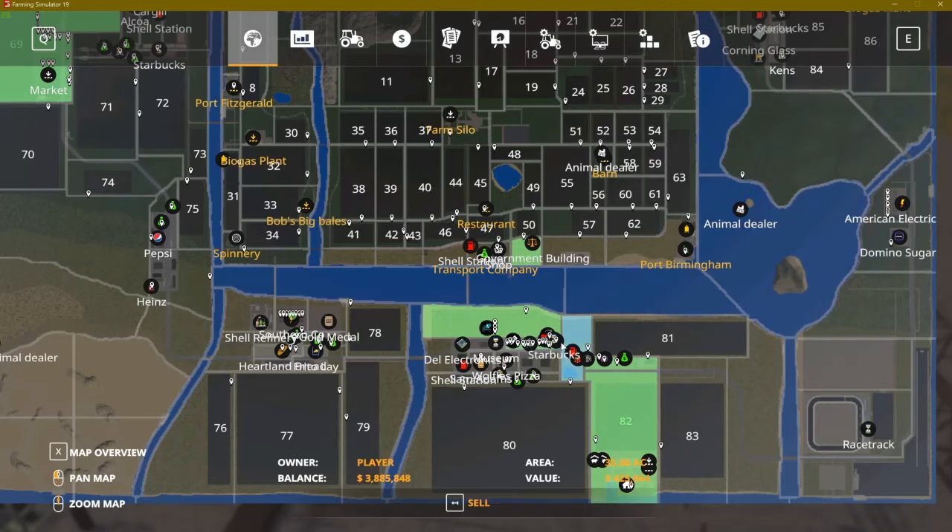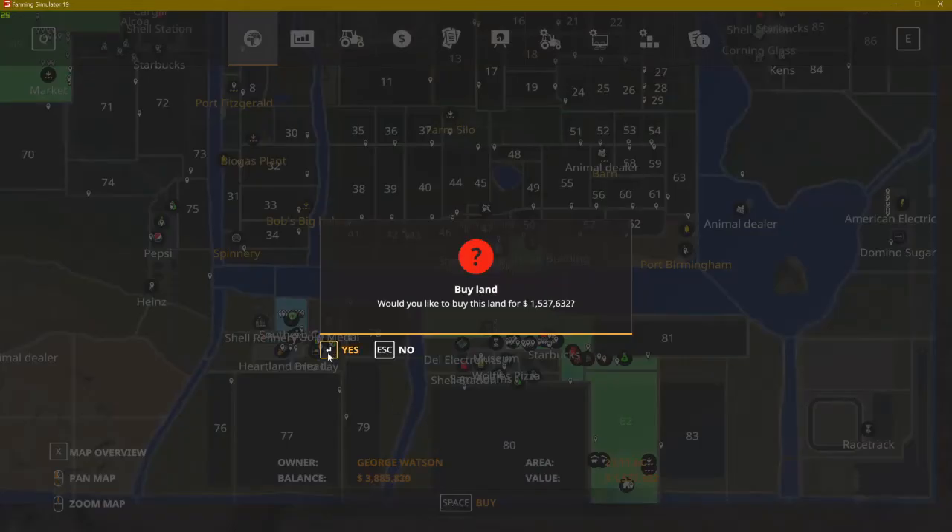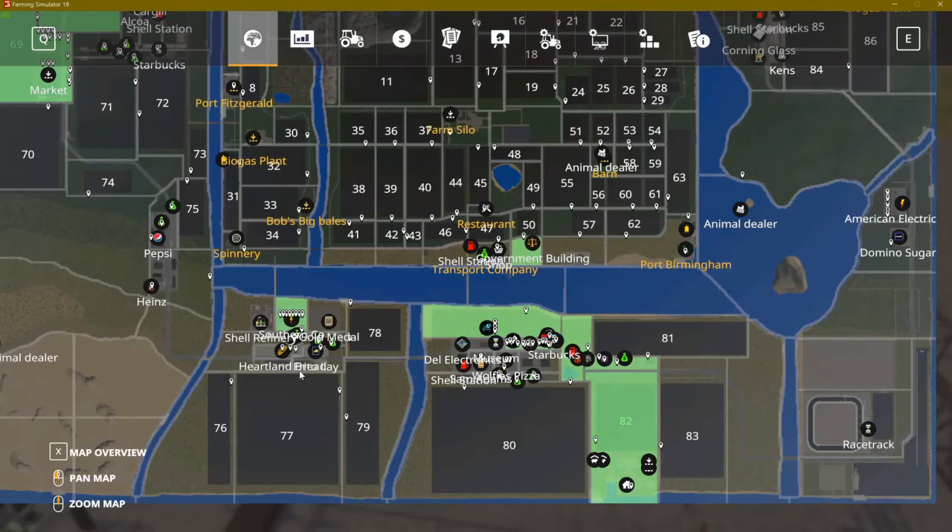All right, tutorial on power company take two. I own the Starbucks and I need power for it. To get power for Starbucks over time, what I need to do is have a power company. I have one on this side of the map called Southern Company. What I need to do is purchase it, so I'll buy it for 1.537.